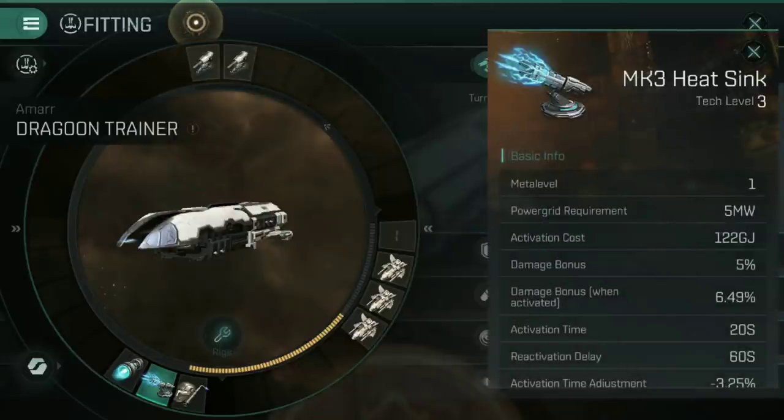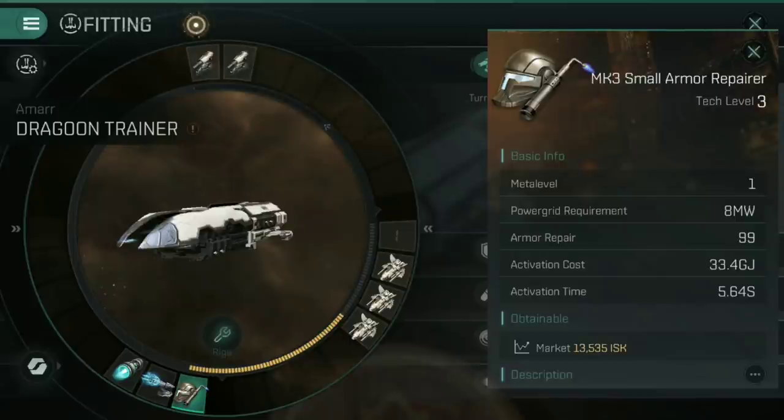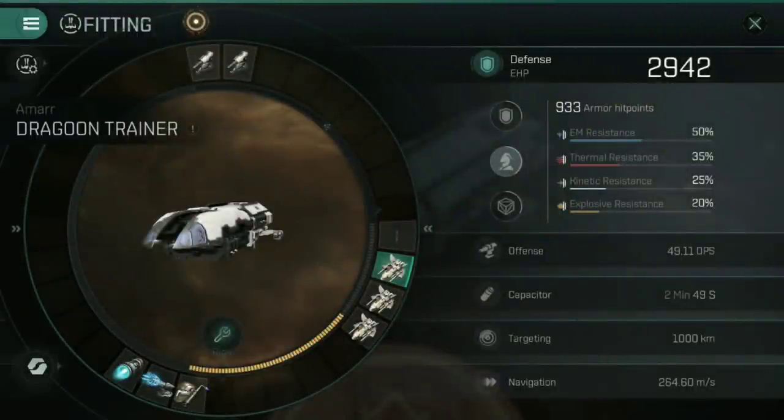For low slots I've gone for a Mk3 heatsink — the weapon upgrade for lasers — a Mk3 small afterburner for propulsion (always fit propulsion, especially for kiting), and a Mk3 small armor repairer. Looking at the ship's defense, armor has the higher hit points so I'm focusing on repairing armor and letting shields drop — they'll replenish over time. For the drones I've gone with three civilian acolytes as that's what I had on hand. Ultimately I would consider Minmatar Warriors and Amarr Acolytes for variation, but use any small drones that fit the job you want to do.